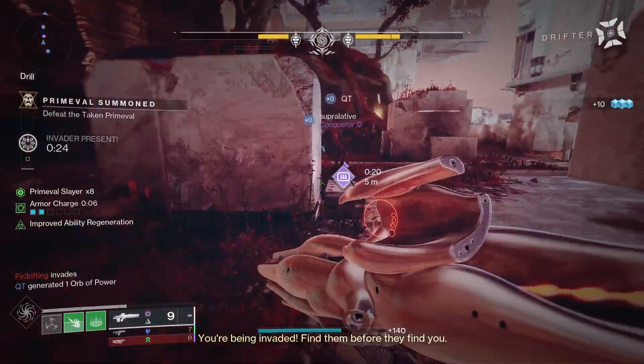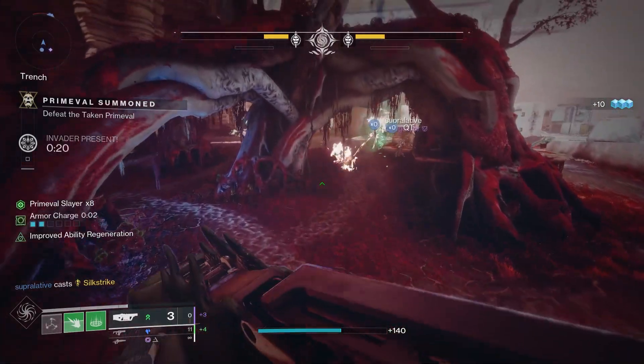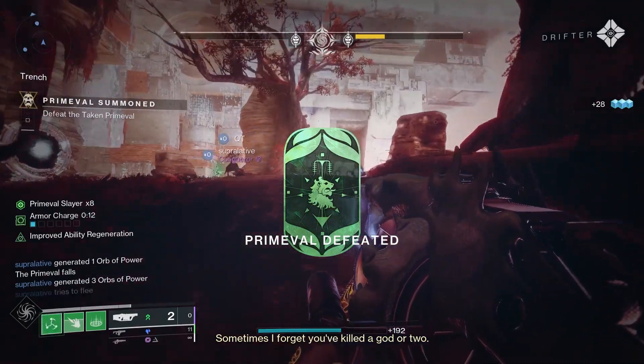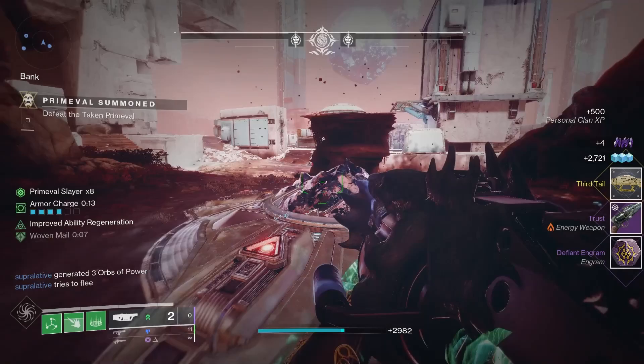There's nothing you can really do to make this drop other than have the Two-Tailed Fox in your inventory first — then it's all down to RNG. To get that Rocket Launcher, complete as many playlist activities as you can and you'll get that Catalyst to drop for you.